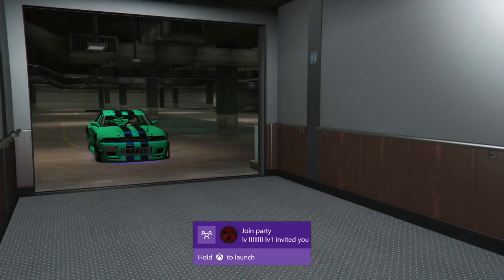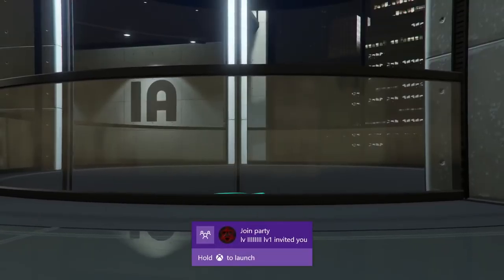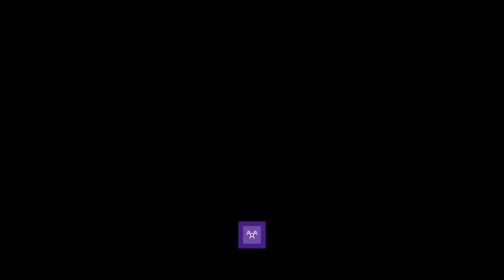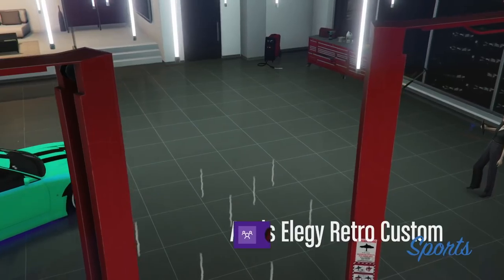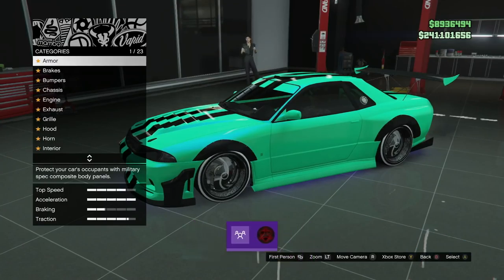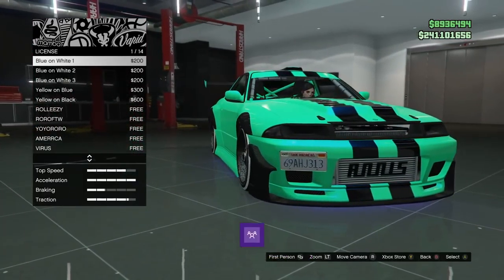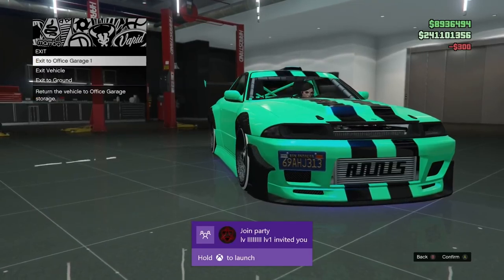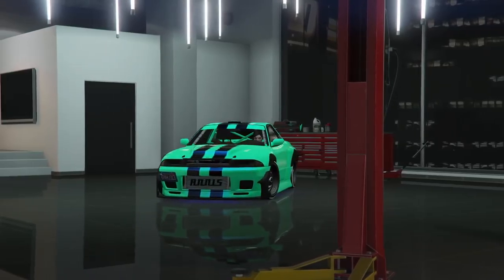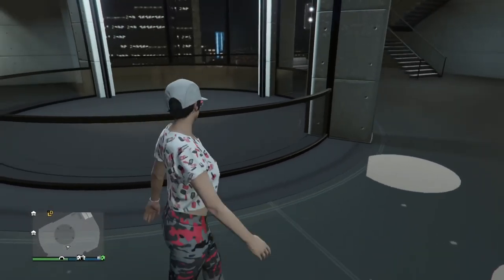Now drive or take a cargo bob over to your CEO garage and park it into one of the garages that has empty spots — it needs empty spots, you can't be swapping cars. Don't worry if it says you can't modify the vehicle — you definitely can. Hop right back into the car and press right d-pad to enter the mod shop. Go to the license plates or make any modification — the cheaper the better. Change the color of the plate and exit to office garage. Once you've done that the car is fully saved.